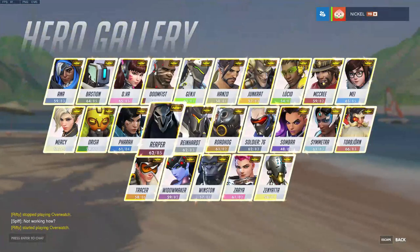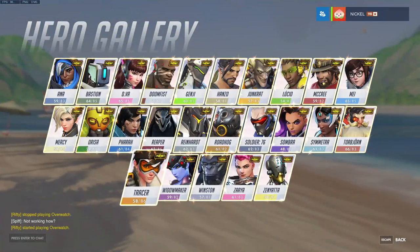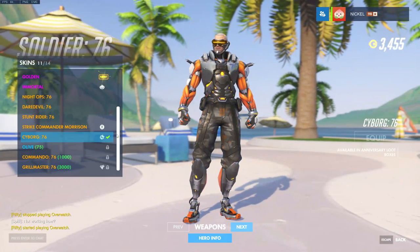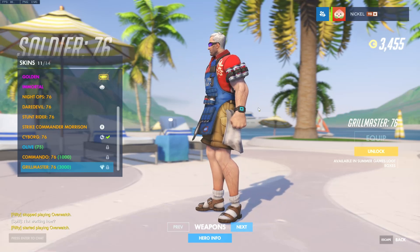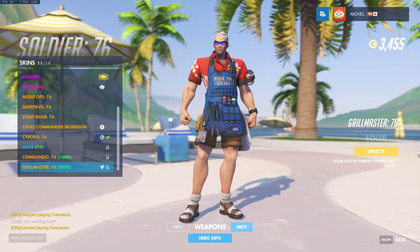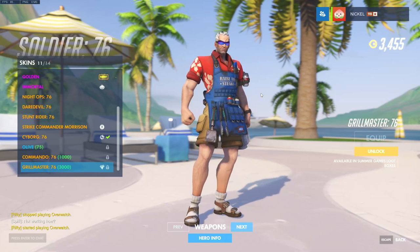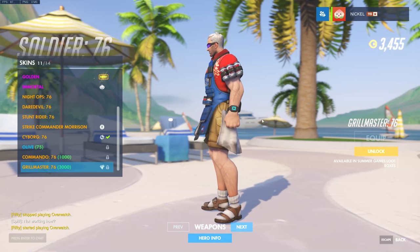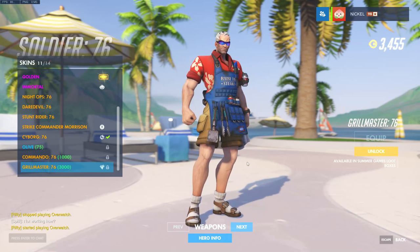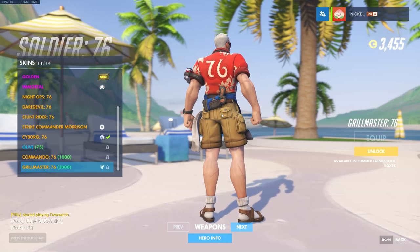Let's check out Soldier 76. His skin is called Grill Master 76. This is probably the best skin of all. He has three beers on his shoulder, dad glasses — those motorbike-style glasses — and the ultimate combo of socks and sandals. Since he's called Grill Master 76, he has a spatula, tongs, and a rag for grilling, and he still has a pistol on his back.